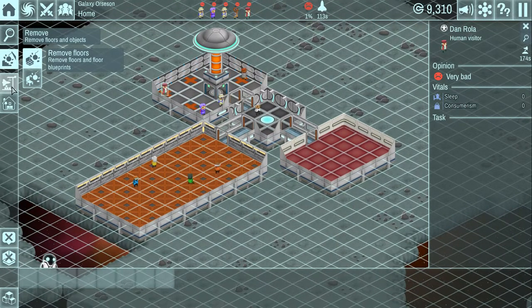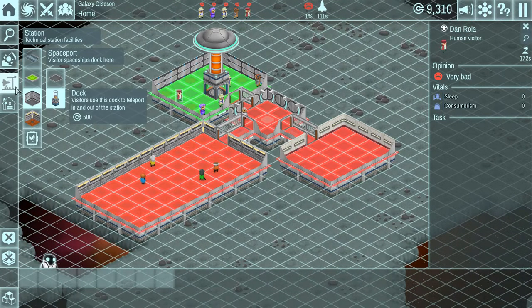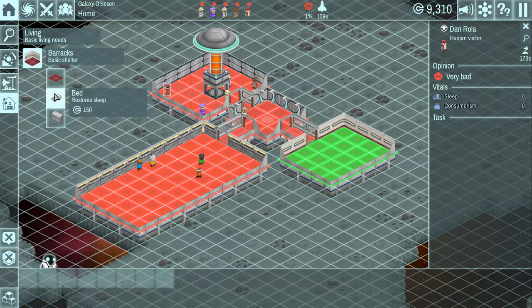Let's go ahead and build some other things. First, I'm going to get the barracks up so people can sleep. Throw a few beds down. You might have noticed that when I place an object, it's not placing it immediately - it's placing a blueprint down. So you still need the officers to go over there, and you'll see this progress bar as they lay that item down.